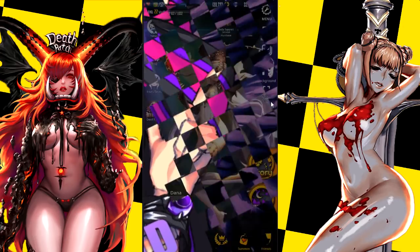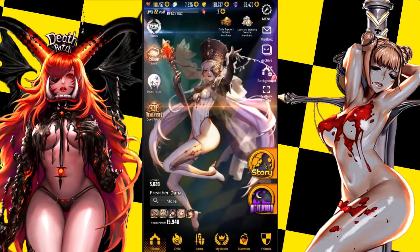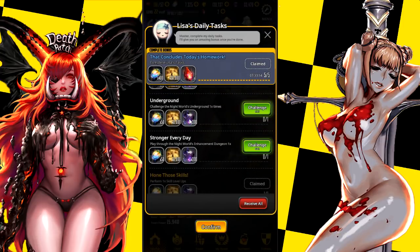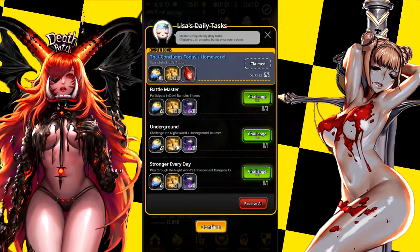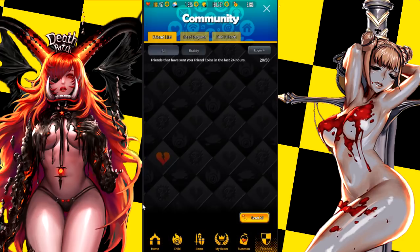I recommend doing the fiesta first, then your dailies — which is Lisa's task. At least try and get the dailies done. When you're first starting out it will only be like 'hey, do these four missions' to get this. Later on it starts to go up more and more as you level up. Right now it's five for me. It's actually quite easy to earn the task in the blood gem, so that's actually pretty nice.